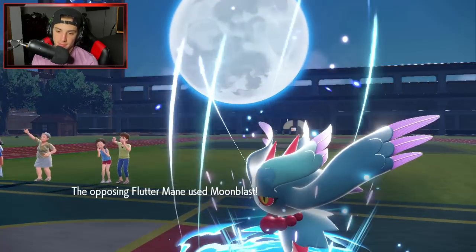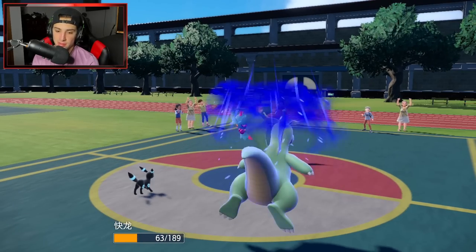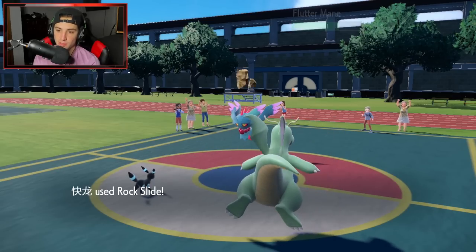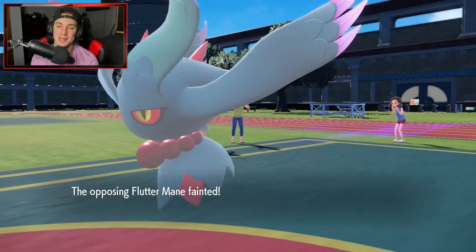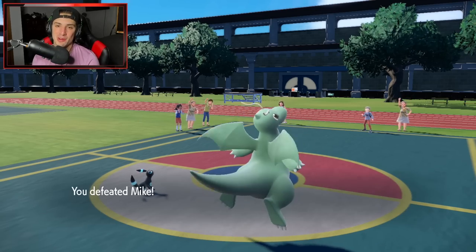I keep throwing Rock Slides into their Fluttermane. Moonblast coming in high — we still eat it. Special Attack is going to drop but we land the Rock Slide, doing plenty of damage. Snarl should come out and pick up the KO — which it does. There it is, ladies and gentlemen. Hot start for today's video. Umbreon and Dragonite clutching up in the back end and we grab ourselves a victory.